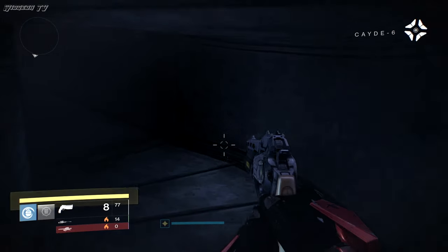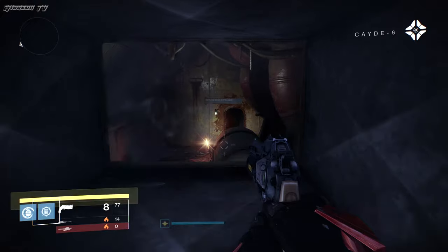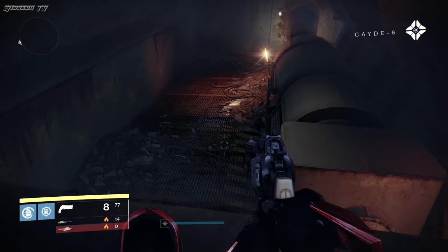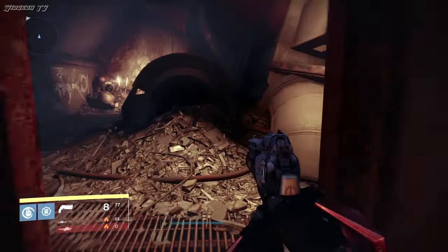Hey, you found one of my secret rooms. Good times. Help yourself to the glimmer, but leave the exotics for me. When I get out of this tower — hoo hoo. Then continue on into the next room, and your ghost and Cade will talk again.